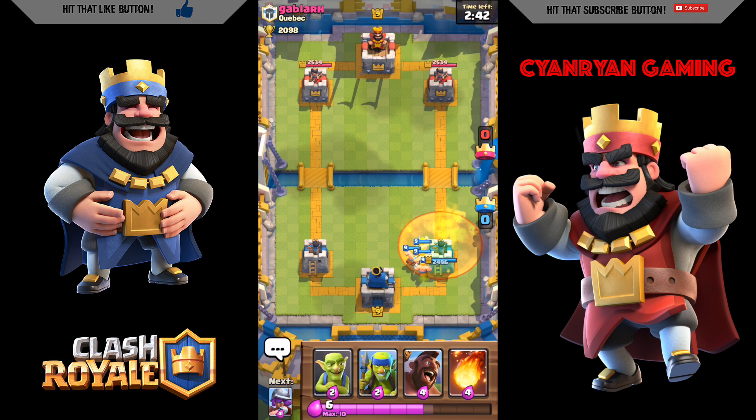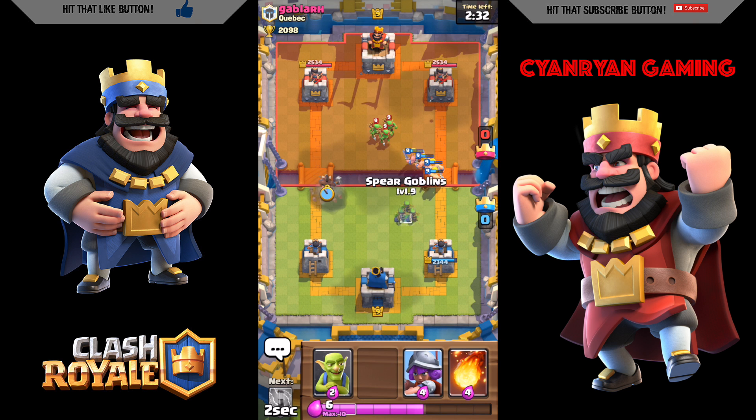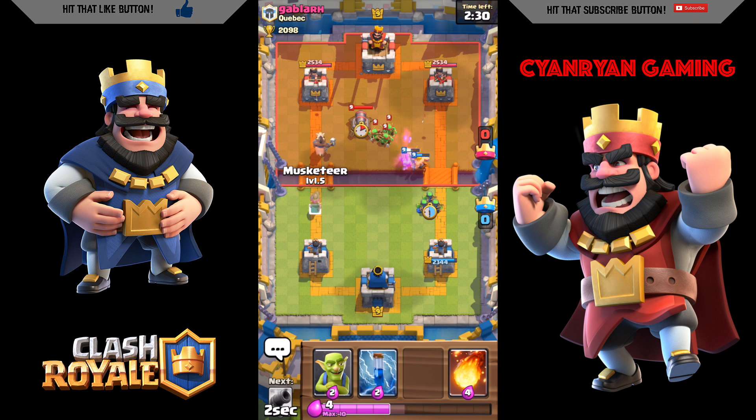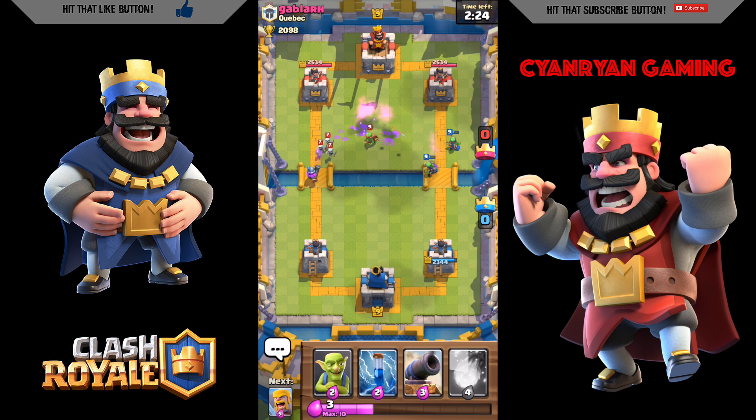He's going to use a poison spell as soon as I drop my barbarians, which is going to do a lot of damage to them — won't kill them, but I'm definitely going to have to push out some troops after this and wait to see what he does.